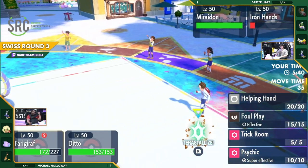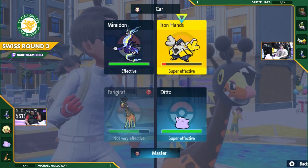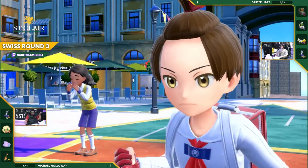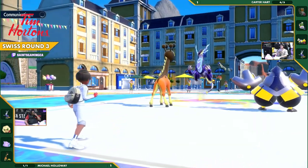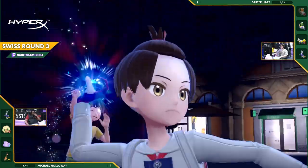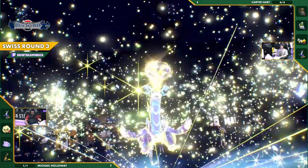This is absolutely massive. Frigibax has some good moves here — Psychic could take out Iron Hands, Helping Hand could boost that Ice Punch. Literally everything on the board would be an amazing move for this Frigibax. Does Iron Hands even get the opportunity to move though? We're going to see a Terra come out — Terastallization committed onto this Miraidon, going Terra Electric, putting everything into this hyper carry. You have no other choice — your back's against the wall.